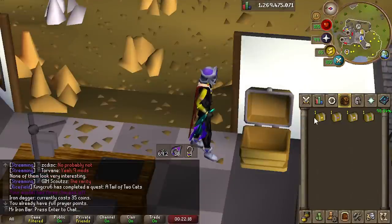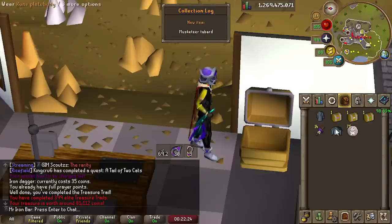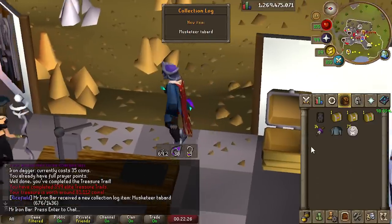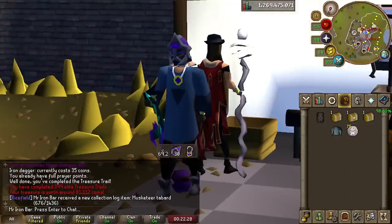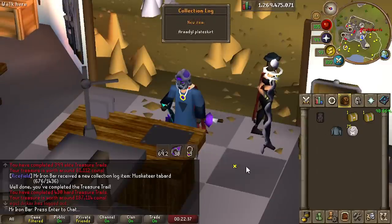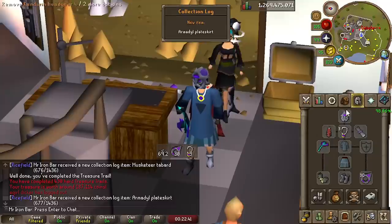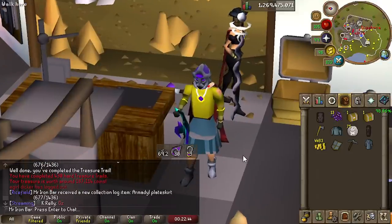Let's open up these caskets from last night's Redwoods. Musketeer outfit — sick, I've never gotten this before! It looks like a Blue Apron, really. Another unique item — so many pieces of Ruined God Armor. That's two Collection Log slots right there, getting closer to 700.